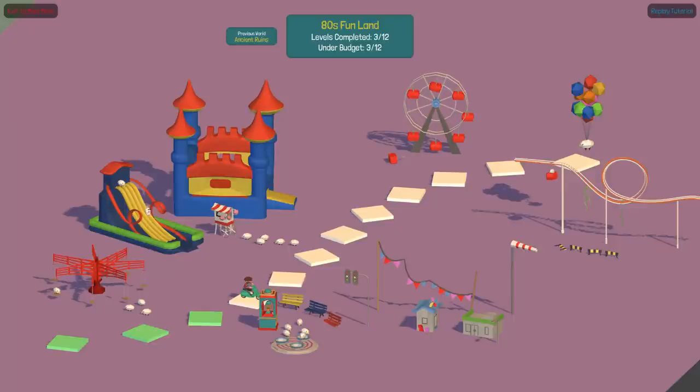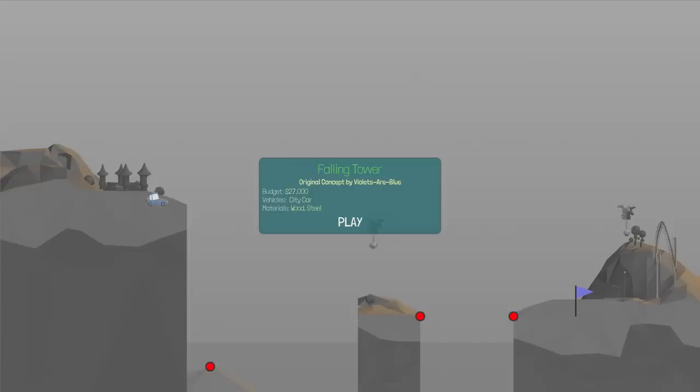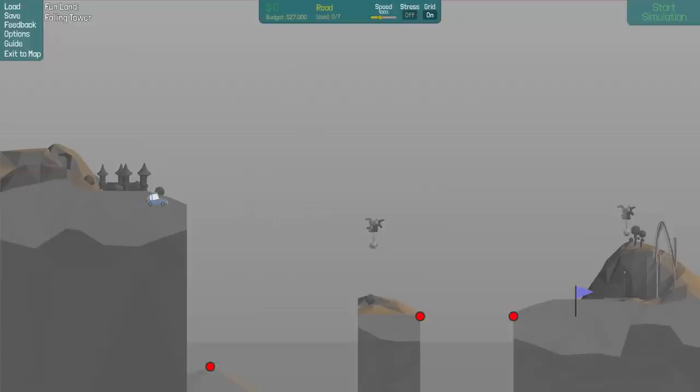What's going on everybody? Drake Guest here and welcome back to some more Polybridge. So last episode they introduced the new campaign, 80s Funland, and we completed the first three levels which were very difficult and very fun. I got very lucky on them to complete all of them successfully. So now we're on Falling Tower, which we have a budget of $27,000 and we've got to use a city car. Original concept by Violets are Blue, and we can use wood and steel to get the city car all the way across.